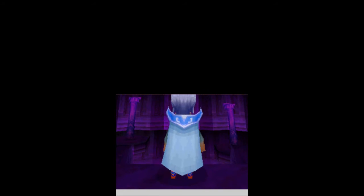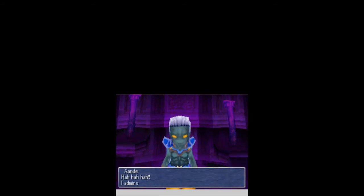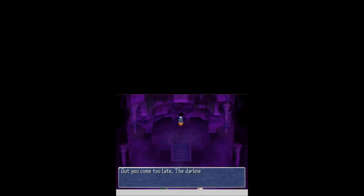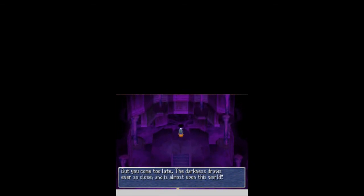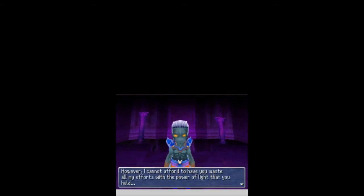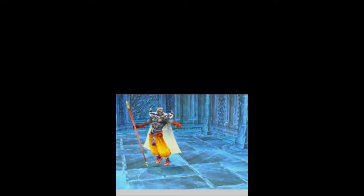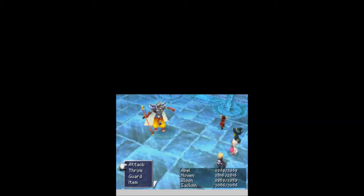Who the hell is that? For the first time since the game started, we finally get to meet Zande. I admire your persistence, but you come too late! The darkness draws ever so close and is almost upon this world! However, I cannot afford to have you waste all my efforts with the power of light that you hold. Once you are God, eternal life will be mine! Die! Zande attacks you! And it's about damn time taking on Zande!